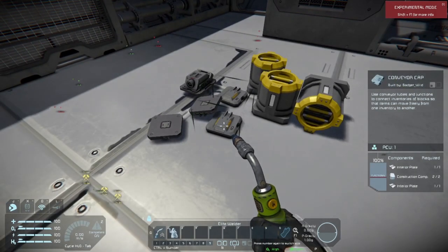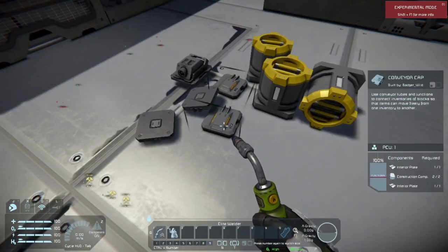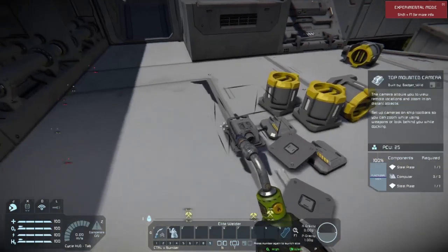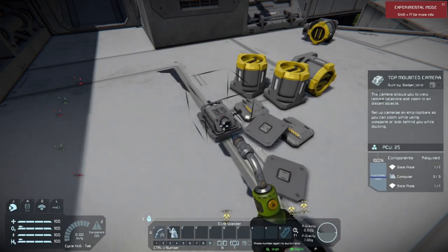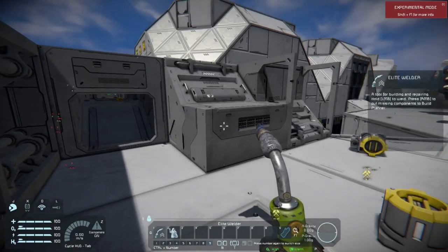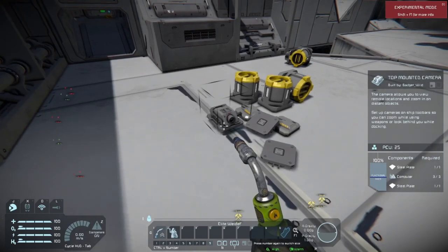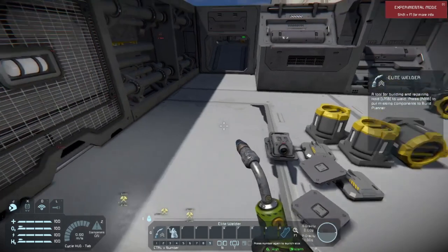We've got a conveyor cap — you're going to see that over there. This doesn't do anything, it just blocks off that nasty-looking conveyor. If you put a conveyor junction block in with one side pointing inside your ship, you can just cover it with this and have a nice detail block. Another thing here, also available in large block configuration, is the top-mounted camera. Instead of mounting a camera on the face of your block, you can now slap a camera right on top — it's very small and harder to snag and take out than a flat-surface mount.